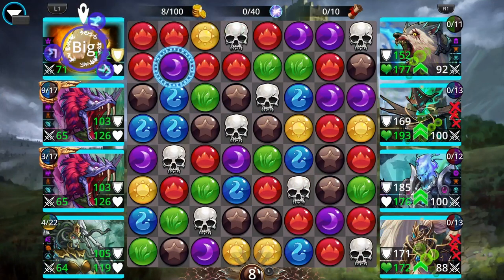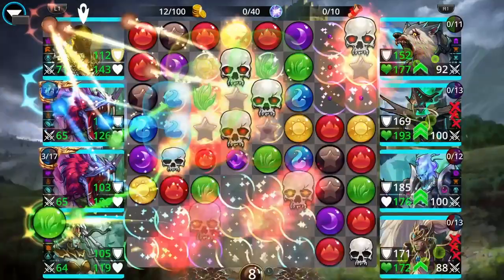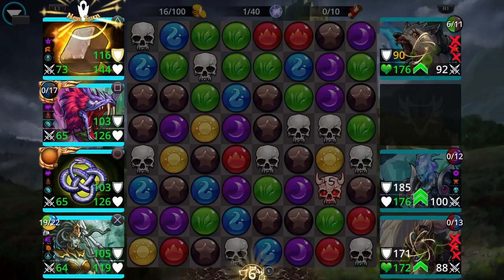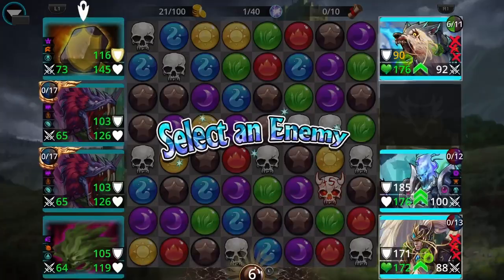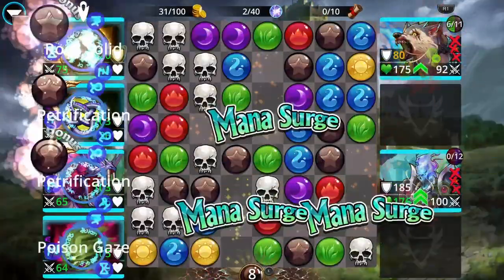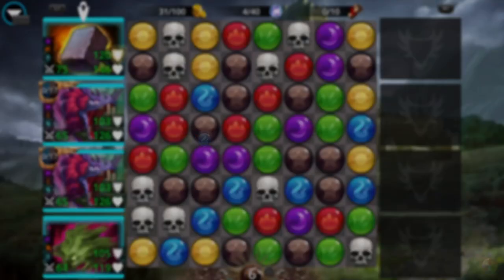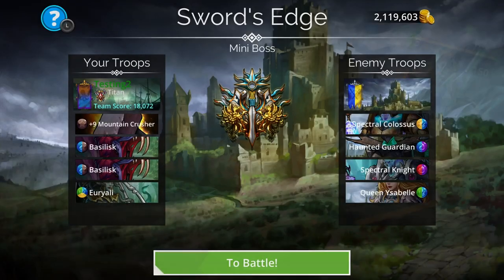Let's take this brown, now let's go red, and cast our Mountain Crusher. Now let's take out that second troop. Let's match this green — keep that poisoned. So yeah, that four times damage can be super deadly. Haven't lost a troop in any single battle.